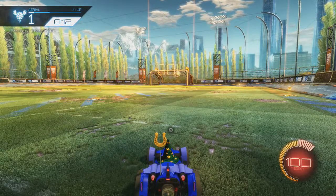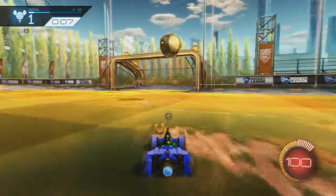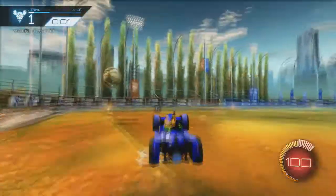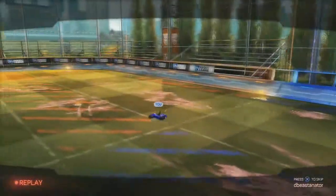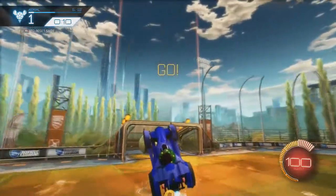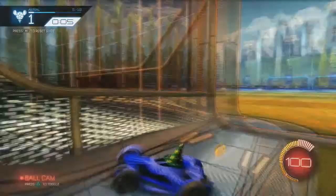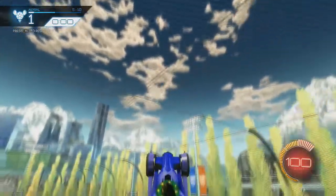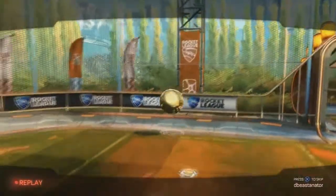For the next tip it's pretty much the same as the last one, except you're going to use your boost. If the ball is in the air, you can just hit circle and you'll go flying and get it. Just hold circle and you'll go fly. Obviously I have unlimited boost right now, but if you did have boost you can just do that and go flying in the air. If the ball goes really high, like up to the ceiling, you can just use your boost to get up there. That's pretty much all you need for that.